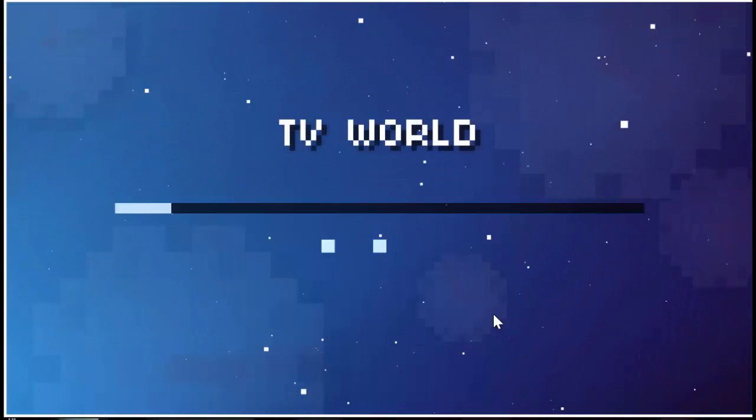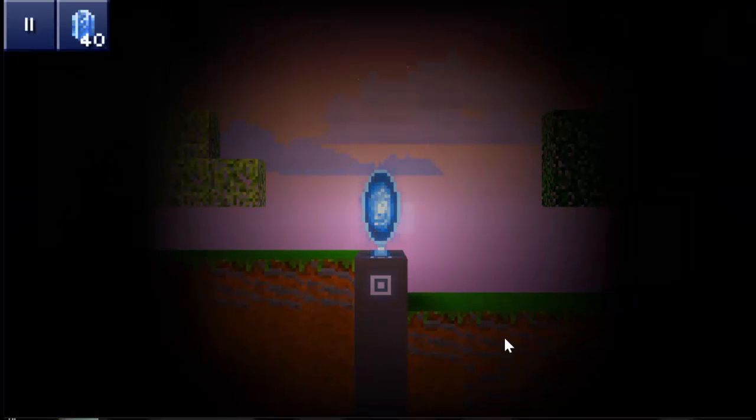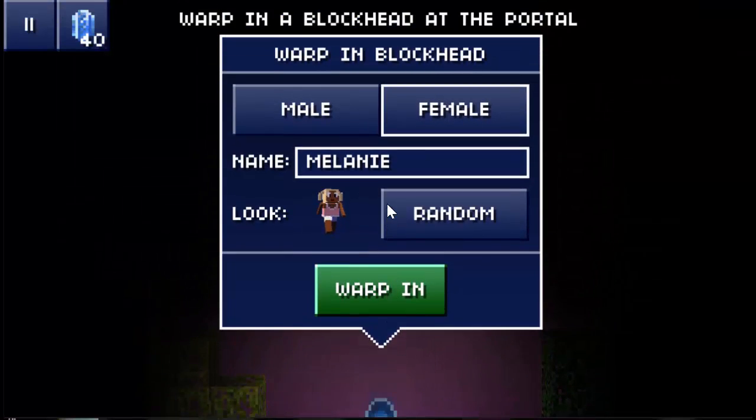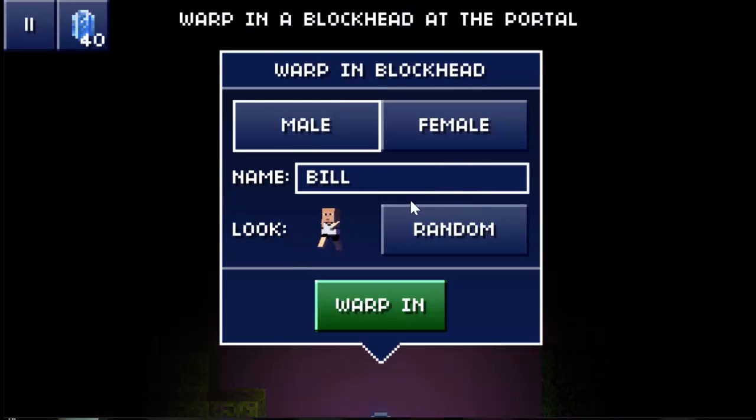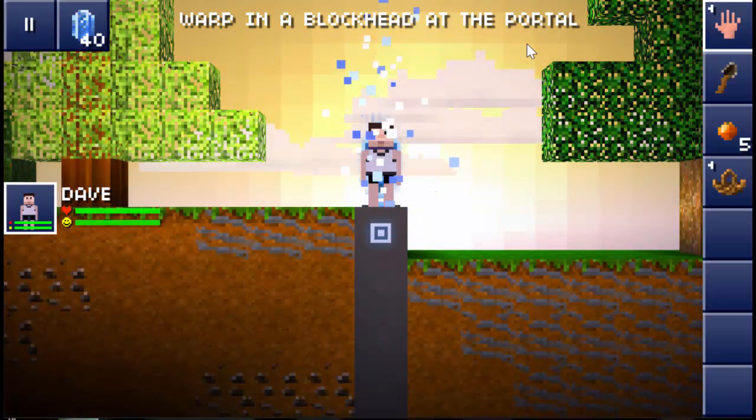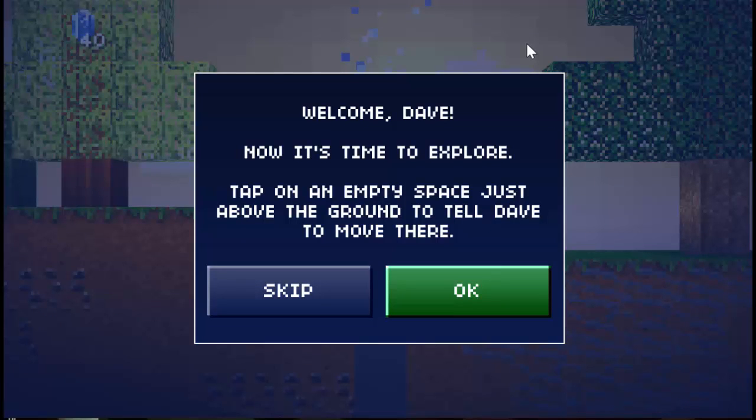Let's just create our world. We're waiting. Let's go with a male — just do random. So we'll just do Dave. We've now got our first blockhead, welcome Dave.